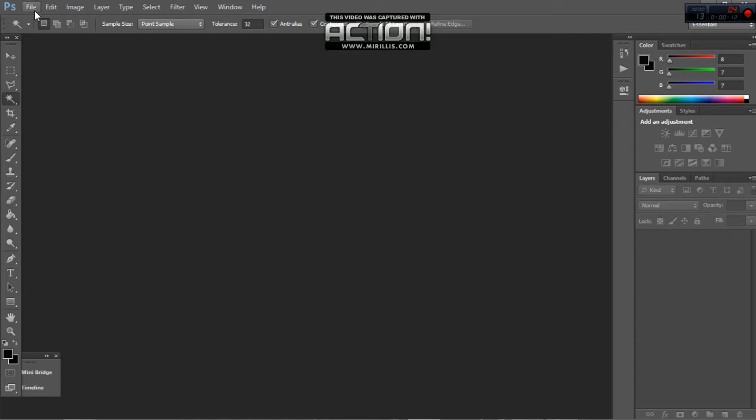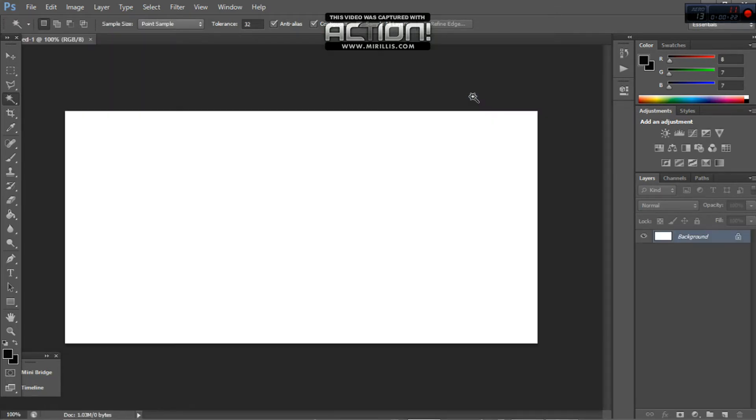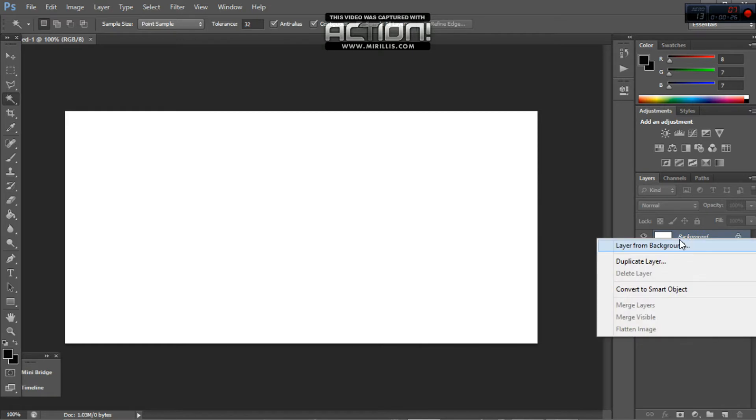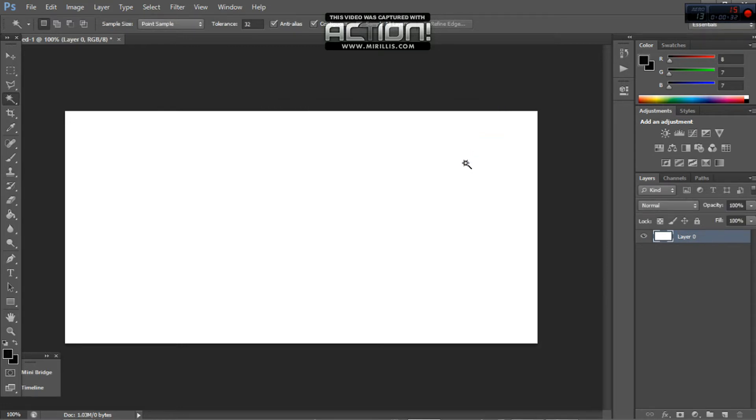So when you're on Photoshop, go File, New — any size will really work depending on what you want it for. Then you want to go to the background, right-click on it, and click Layer from Background. This just unlocks the background.